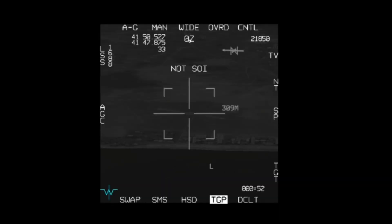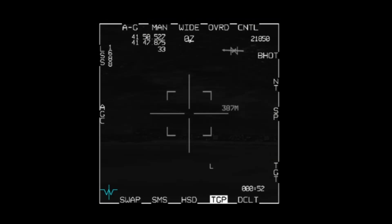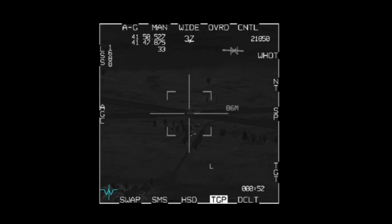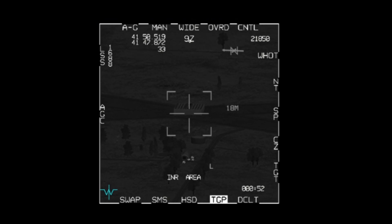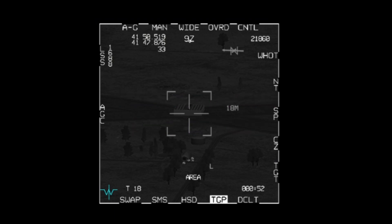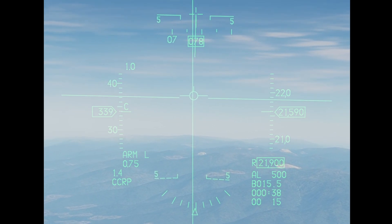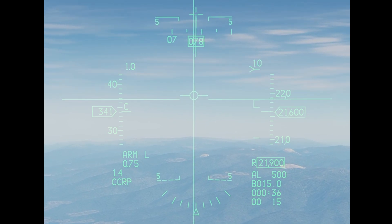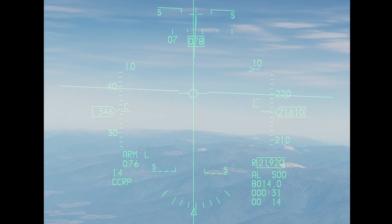Let's pull up our TGP. Right now it is not SOI — not sensor of interest. DMS down short to make it sensor of interest. TMS left to cycle white hot, black hot, TV. Let's zoom in on our target, which is a building here. You really don't have to do anything other than slew on the target, but TMS right for area track for moving targets, TMS up for point track for static targets. I prefer area track because point track in DCS likes to bounce around and shift targets. We also have to be aligned on the bomb fall line — if we are not aligned on it, our bombs won't drop, and the Viper has very stiff tolerances for this.